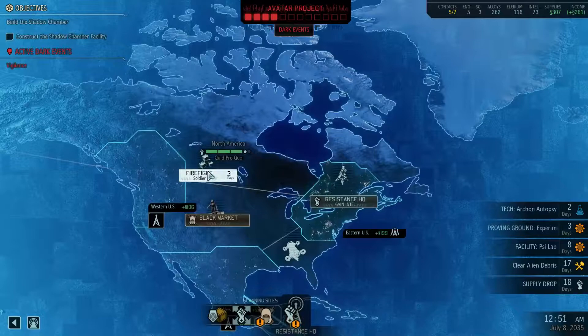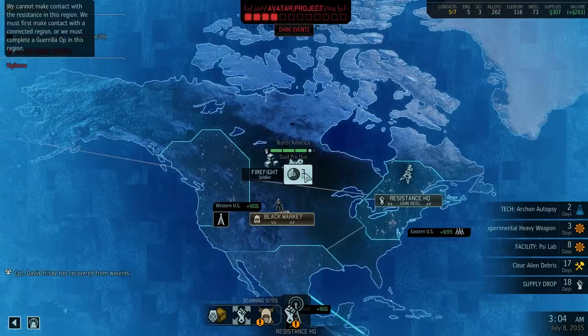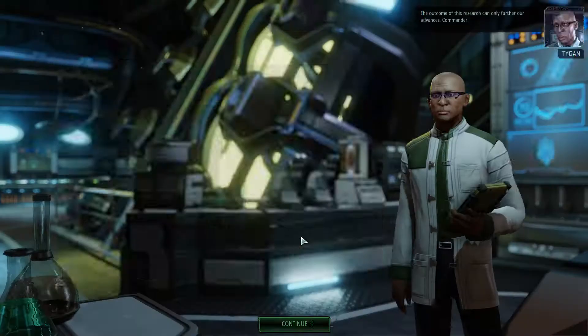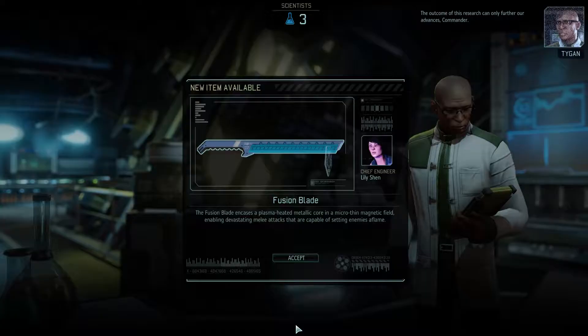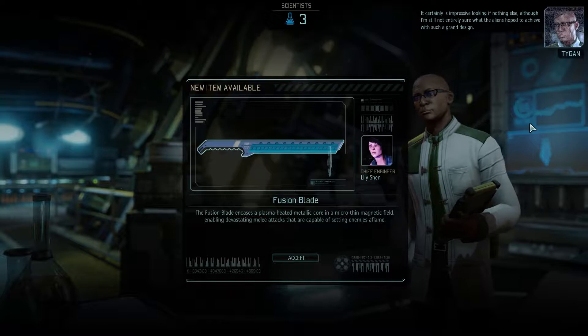Okay, taking me back to this side here. The outcome of this research can only further our advances. Fusion blade — encases a plasma-heated metallic core. Not entirely sure what the aliens hoped to achieve with such a grand design.